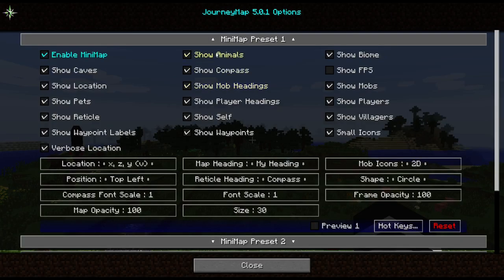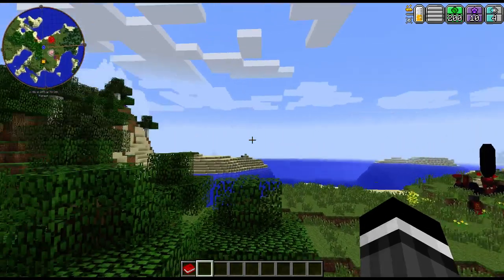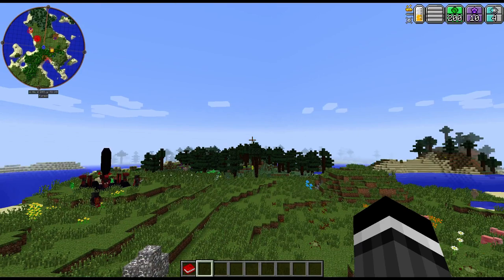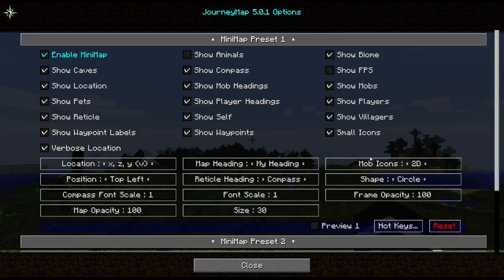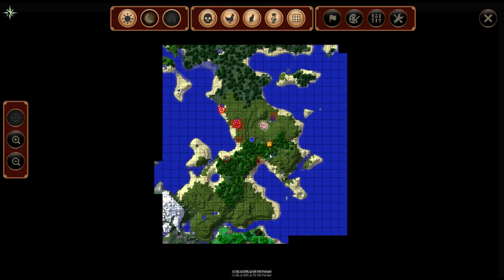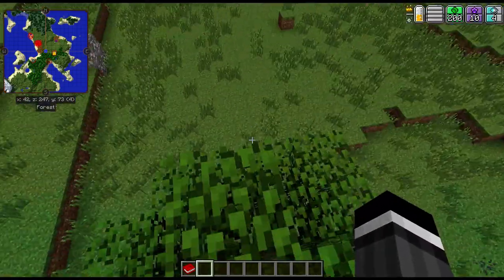You do have control of brightness in here — no hardcore darkness — so if you want to make it brighter for recording or going into caves you can do that. Now with JourneyMap, I would recommend going into your mini map settings and turning off 'show animals', because sometimes there are a million animals on the map and they cover up the fact that there are bad guys. Some people like the circular map, but I personally change the shape from circle to square. I also changed the font scale and compass font scale up to size two.